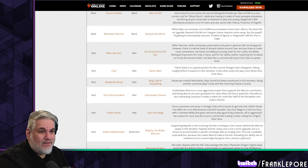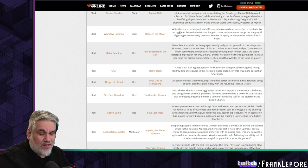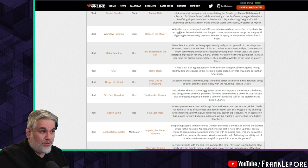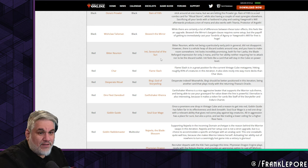Wishclaw Talisman is out — which I think is fine — and Beseech the Mirror is in. I was really high on Beseech: you can get Yawgmoth's Will, Splinter Twin, literally get your missing combo piece and put it directly into play if you're able to bargain. The problem is three black mana is very hard. There are decks where I've been cutting Cryptic Command because I can't get triple blue — it's just not an easy ask. Beseech's bargain clause requires some setup, but the payoff of getting to immediately cast Tendrils or Yawgmoth's Will for free is huge.